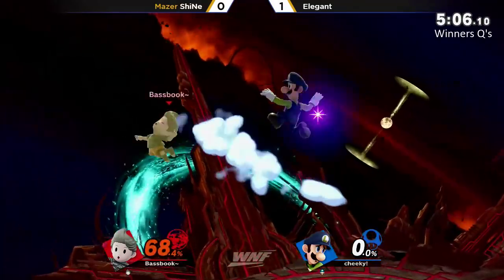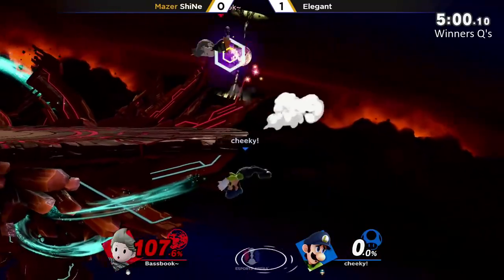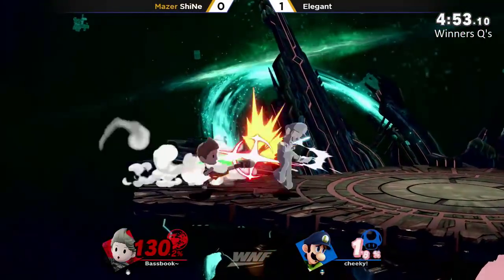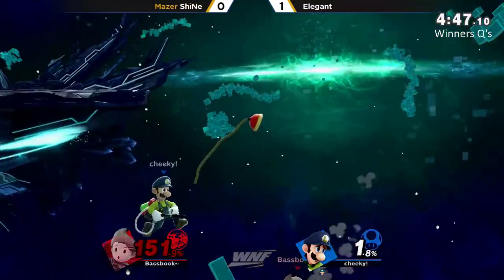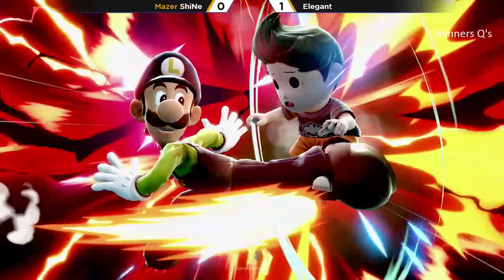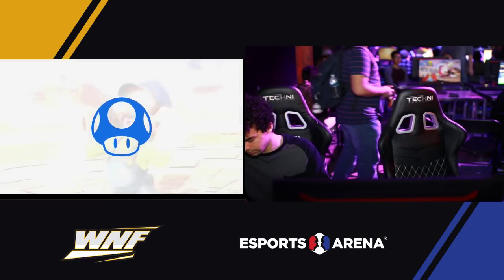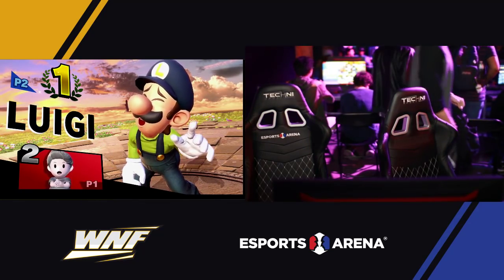Really good reaction — tried to read DI left but saw he went back, so goes for the better coverage. Down throw into the cyclone, great DI for Sheenae going as far out as possible. The back air almost killed him at the top — DI saves him. Sheenae forced into the up-B; down tilt, rinse and repeat. The backward shot — Elegant waited, reacted, kicked him in the face, and just like that Elegant takes it 2-0 over Sheenae.